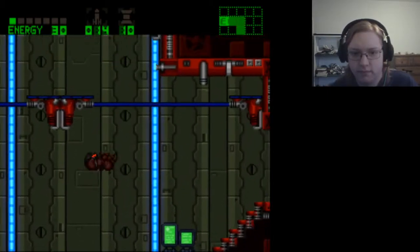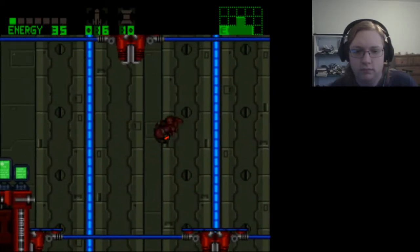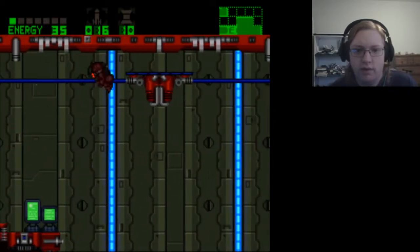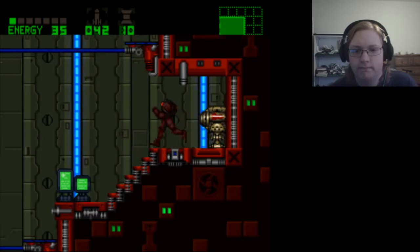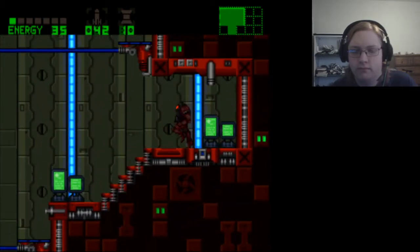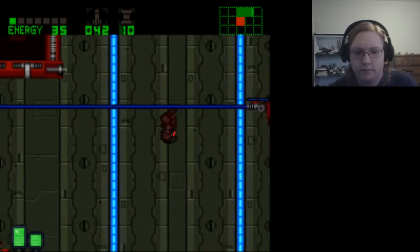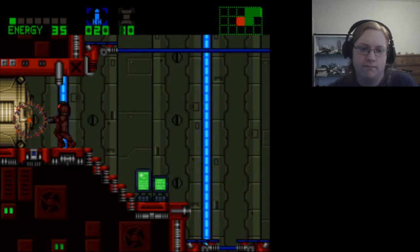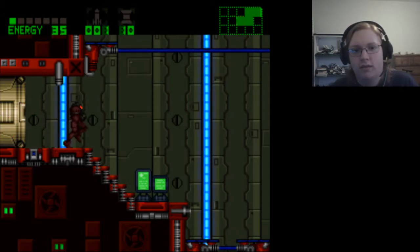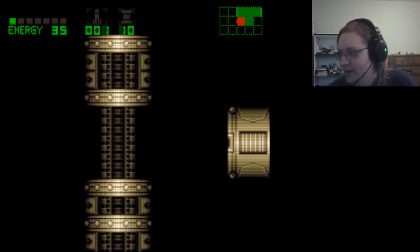Probably don't want to fall down here. Cool — missile battery. Can't go that way. Go that way. Alright, let's go down! They're saying it's not a good idea to go down. I don't know how many missiles that took but it took a lot of missiles. I can't go that way because I don't have power bombs.